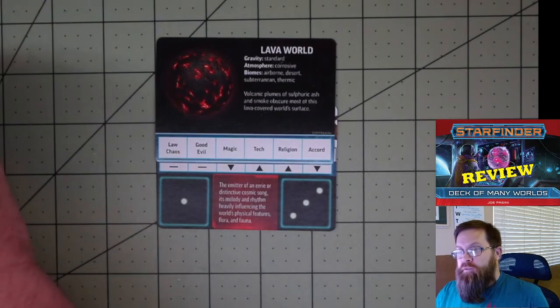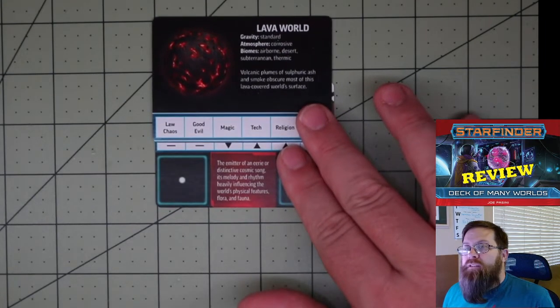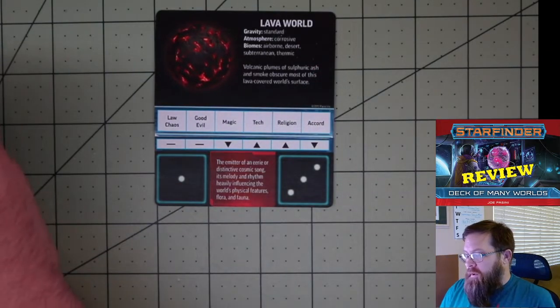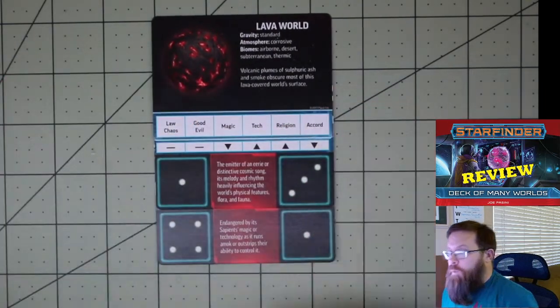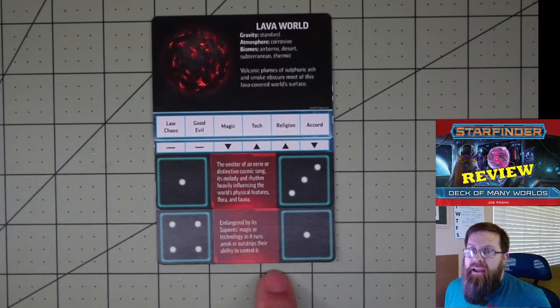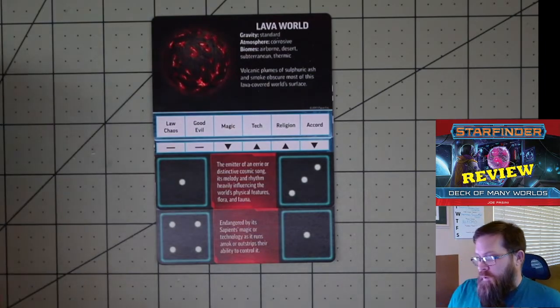It'll also give you a little description of the planet. If you want more than just the one story hook provided by the alignment adjustment card, you can continue to draw cards and place them underneath. So now we have a second set of constellations and a second story hook: endangered by its sapience as magic or technology runs amok or outstrips their ability to control it. We now have two different story hooks that we can use for our lava world.